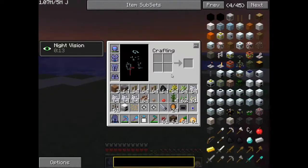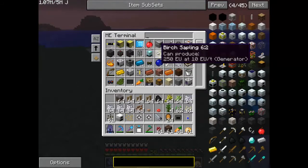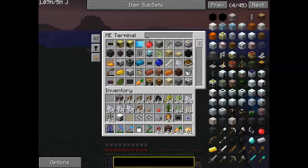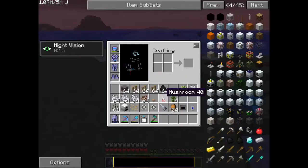Good god - I've got dirt on me, I don't need dirt on me. Let's get rid of that dirt. See - wireless terminal, my entire inventory, everything I own, just at my fingertips. Now I can place that back in there. Seeds, pumpkin seeds, Nether Wart, carrots, potatoes, soul sand - we've done that.